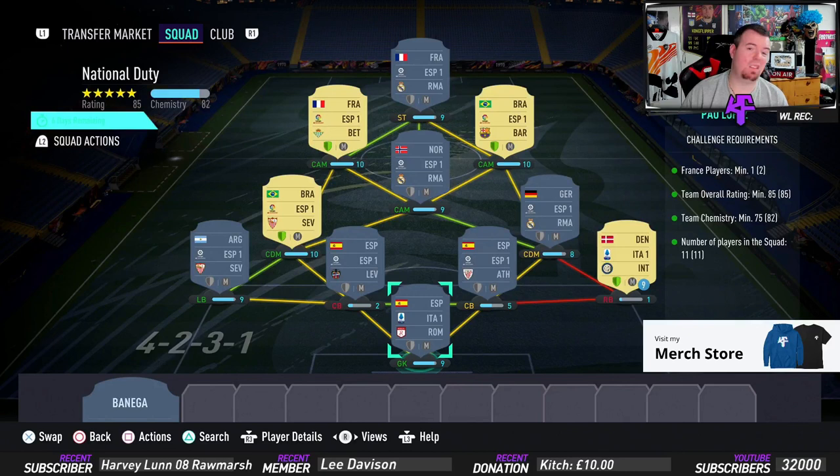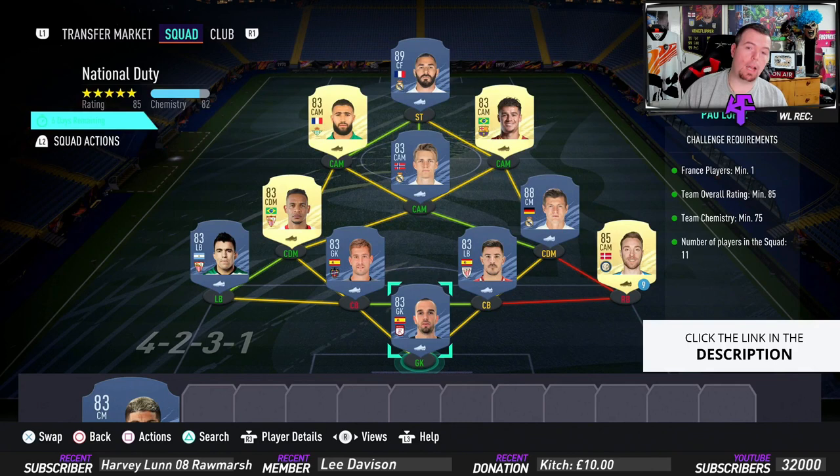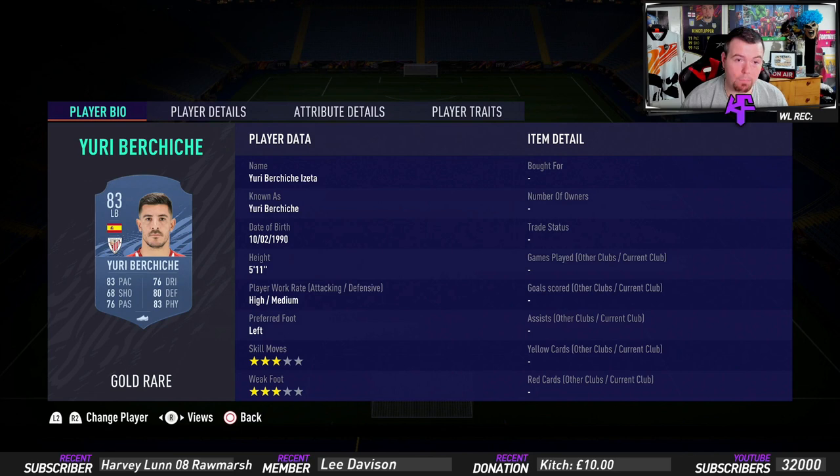78 is well above the requirement. No position changes, no loyalty, 11 players in the squad. Again you can easily mess around with this - we've gone La Liga again apart from Eriksson, who is the cheapest 85-rated card at the moment. Actually, Paul Lopez would you believe it - Lopez is in here at 1.9k, that's why I tried to put him in the other one.